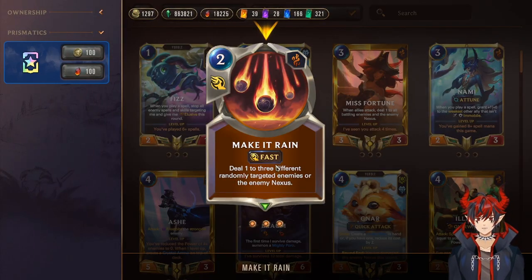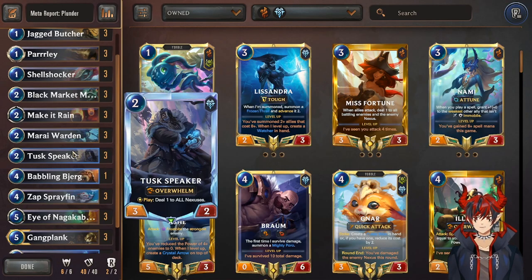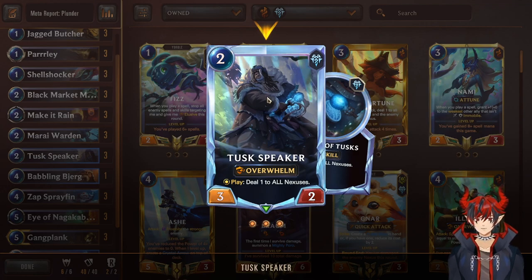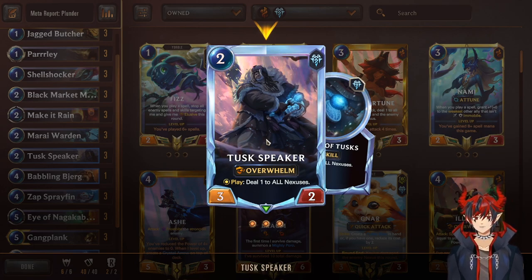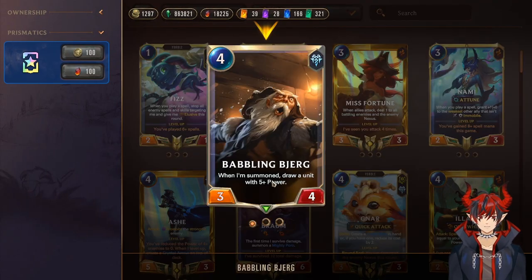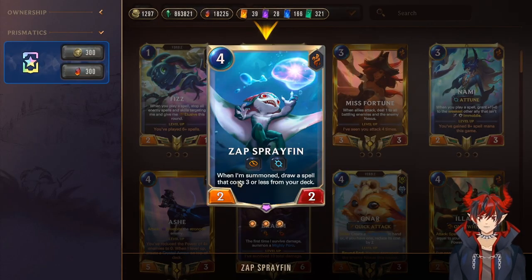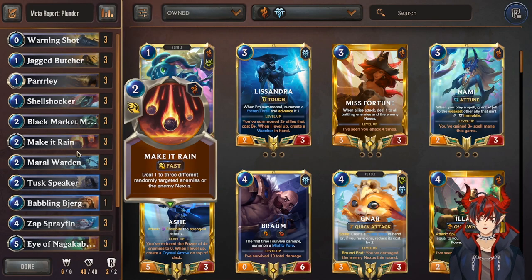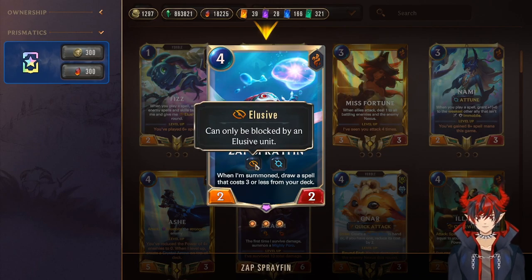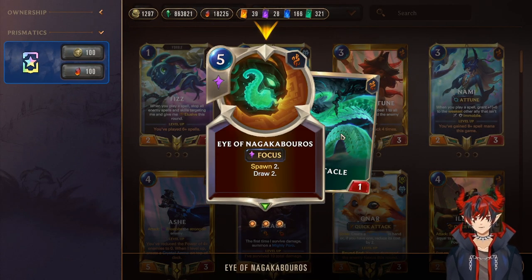Next we have Make It Rain — deal one to three different things including the nexus, great for level up points. Murai Warden goes wide, really nice. Test Speaker deals one to all nexuses — really good on defense turns when you don't want to use Parley or Warning Shot, or just to quickly proc damage to the enemy nexus and accelerate the game plan. Babbling Bierg on summon draws a unit with five plus power, which will be Gangplank or Sejuani — a really nice tutor.